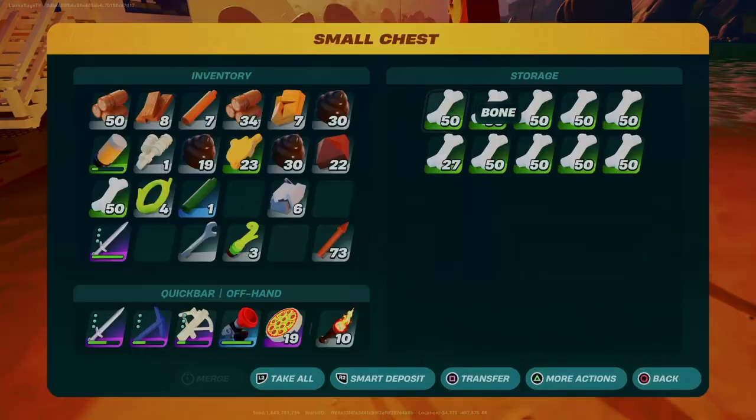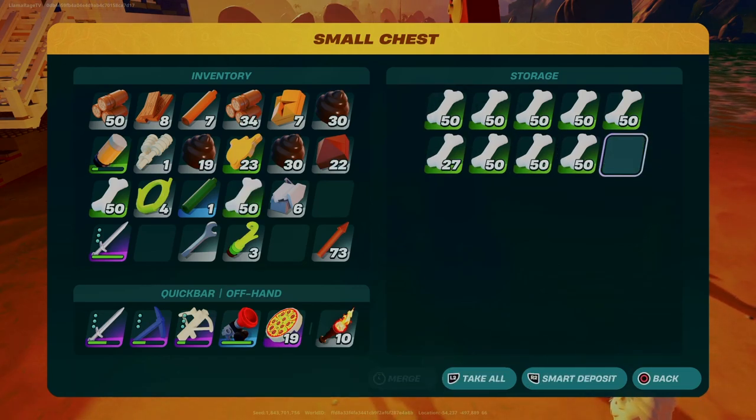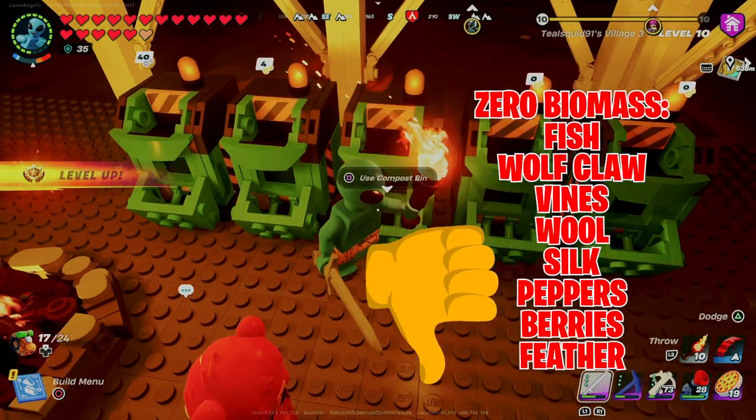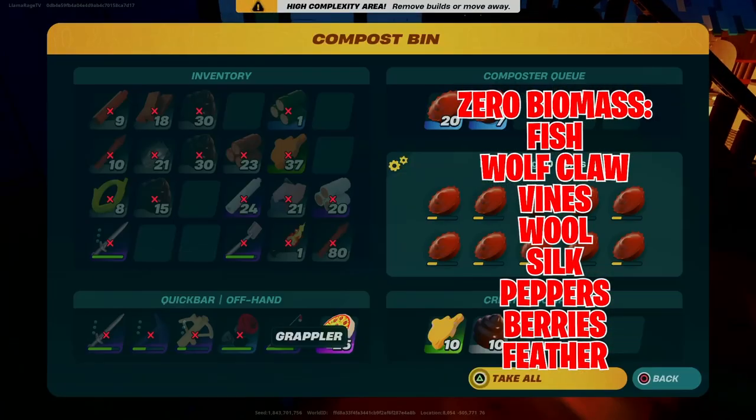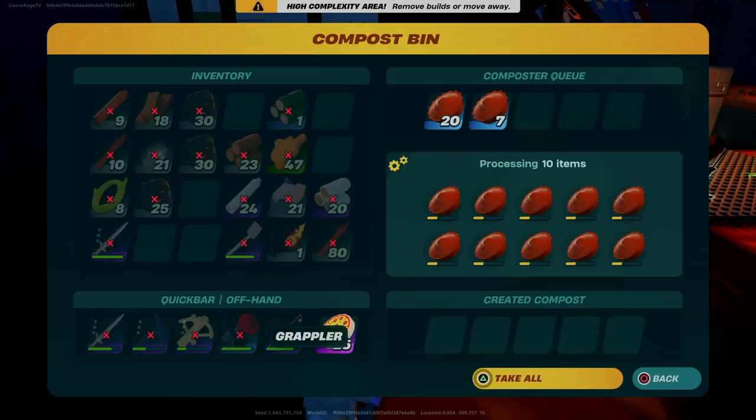The good news is bones give you two biomass — and yes, you probably threw thousands of them into fires — but at least you have a good use for them now. Wolf Claws and most of the fish we've tried of all levels give no biomass, so skip those. Most food items will give at least one.